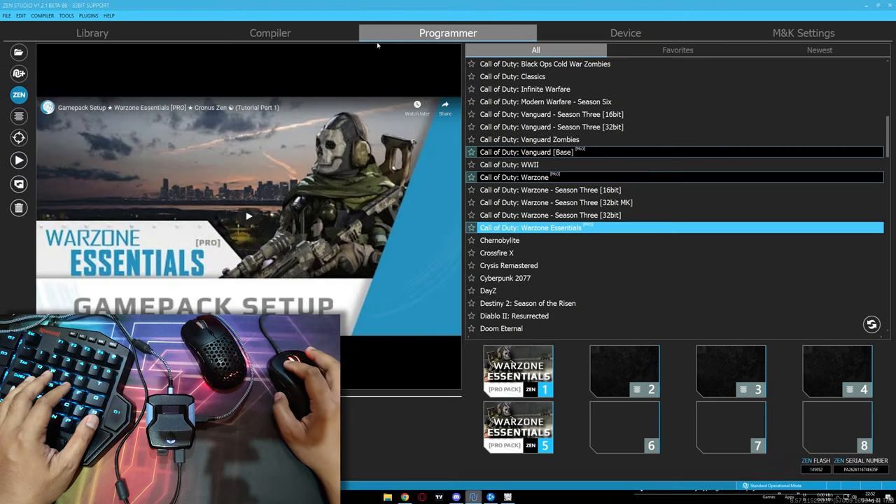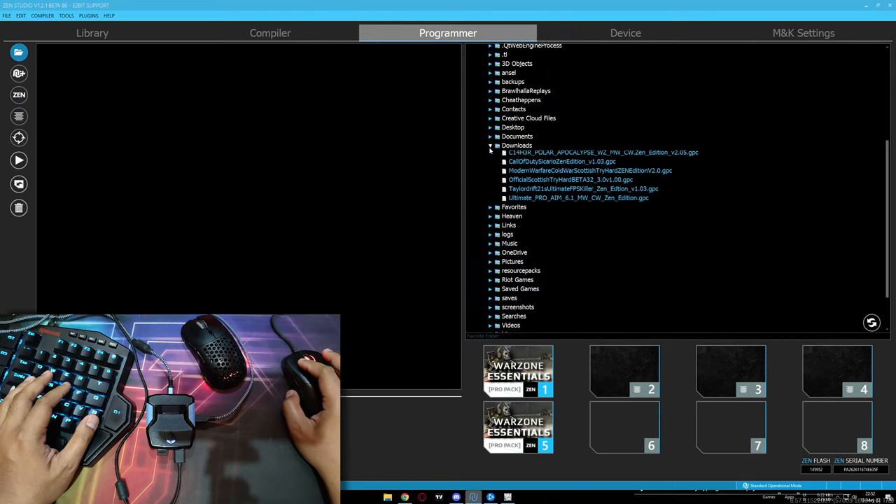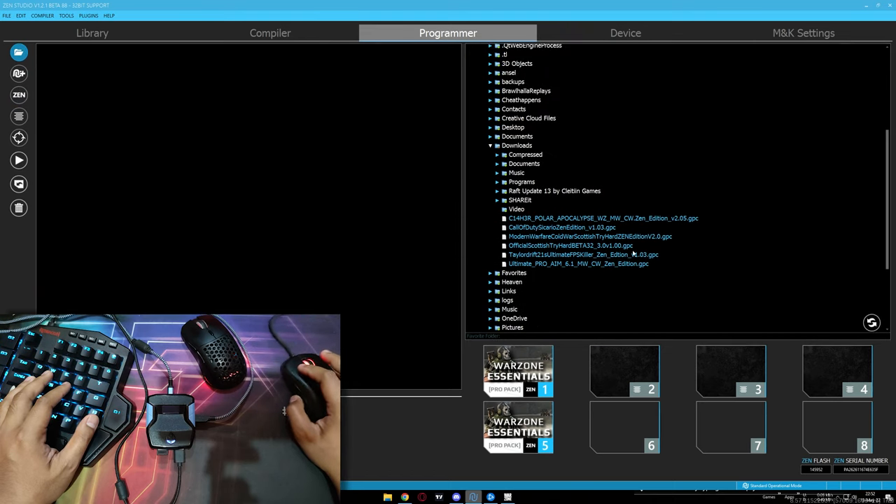Go back to your Sand Studio. Go to the programmer tab, then go to the file directory. Go to the download folder — you will see these scripts. Drag and drop to an empty slot. I'm using slot number two for Pro M6.1, number three for Cihar Polar Apocalypse, and number four for Sicario version 1.3. After all done, you have to click the program device button — this is very important. You have to click this program device button to save all your scripts and settings to your Sand device.